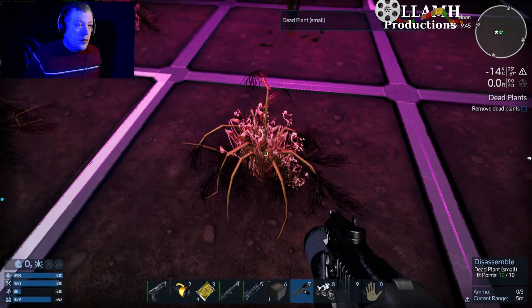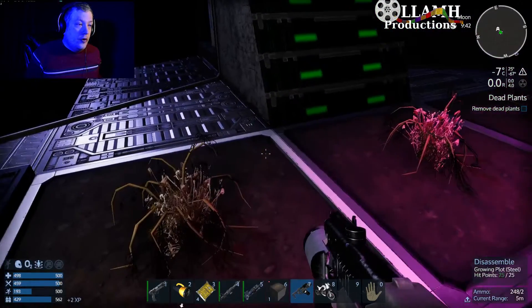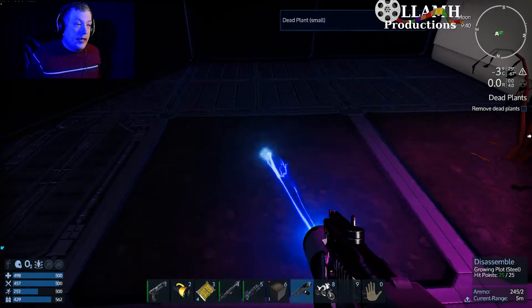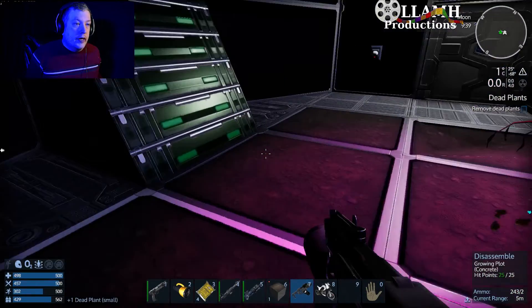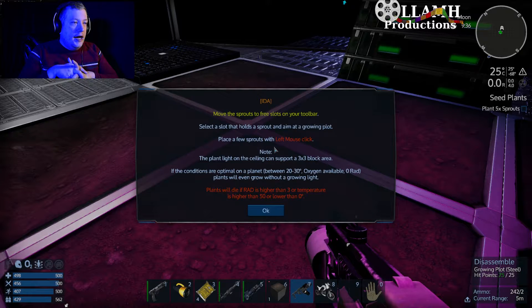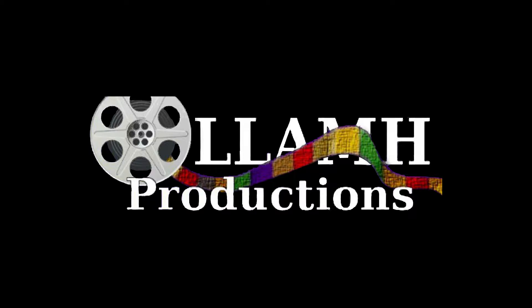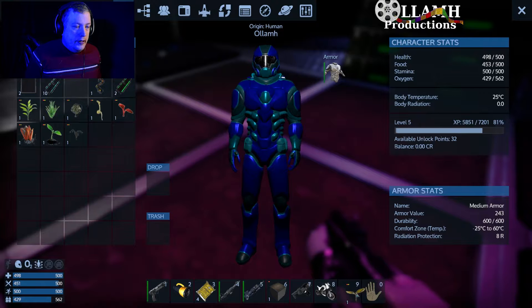Disassemble. Oh right, I forgot to reload it. Whoops. So it disassembles plants — quickly. Very quickly. Alright, now we need to move sprouts to the free slot in your toolbox, select and put them in. But we need to also take a real quick break, so we will be back in just a little bit to play a bit more of Space Farmer. Stay tuned.